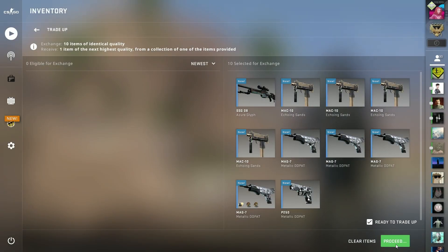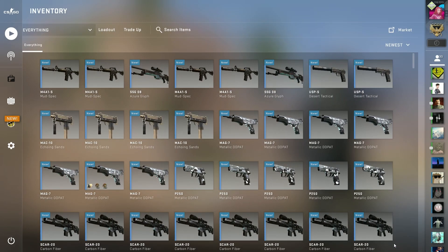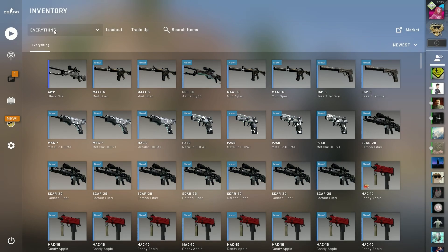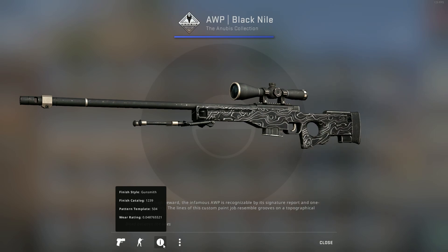66% chance, Anubis Collection trade-up under $10 — here we go! Let's make sure it's in factory new. Yes sir, factory new. First one was a hit!